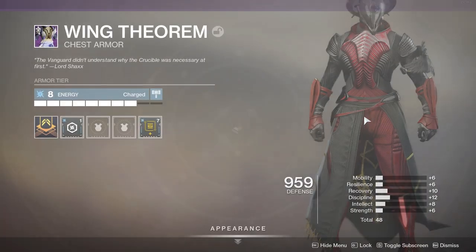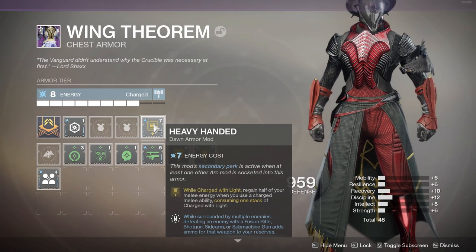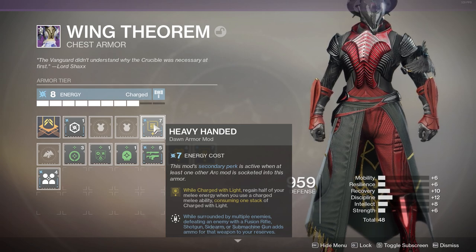Season of Dawn introduced some interesting mods that allow you to break the game a little bit. The main mod we are looking at is Heavy Handed. Heavy Handed is an arc affinity Season of Dawn mod that states: while charged with light, regain half of your melee energy when you use your charged melee ability.